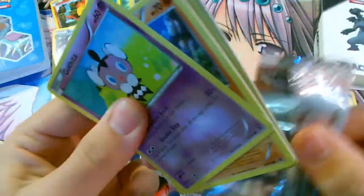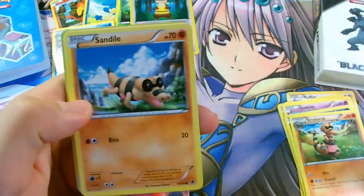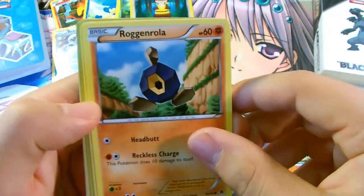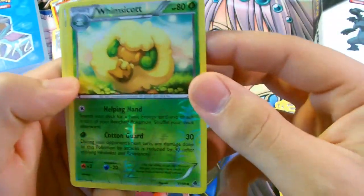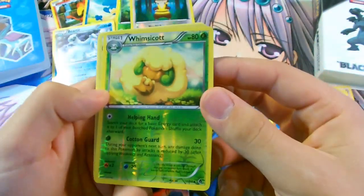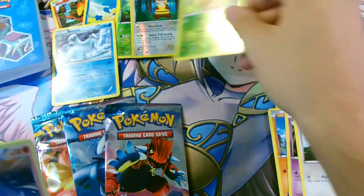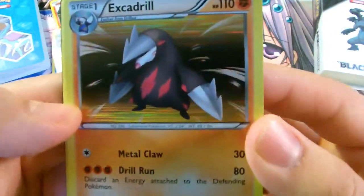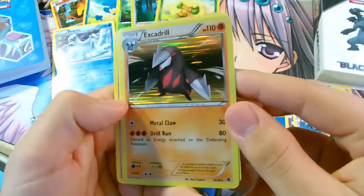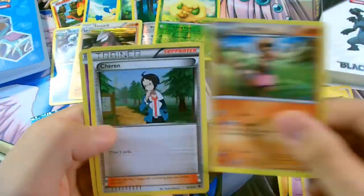Now for the next Black and White Emerging Powers booster pack. We have another Gothita, Sandile, Roggenrola, Woobat, Patrat, a Reverse Foil Whimsicott, and then a Holo Rare Excadrill — nice — with Metal Claw and Drill Run. And then another Krokorok, Chandelure, and Sigilyph.